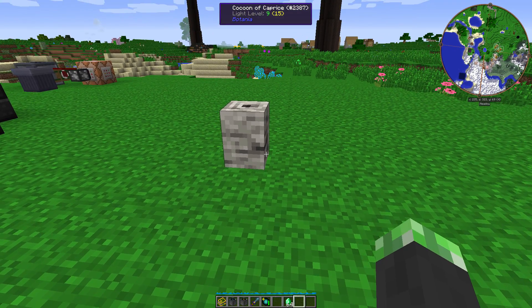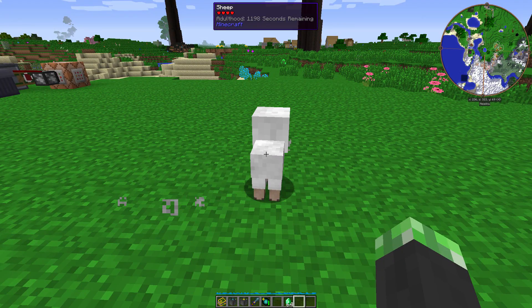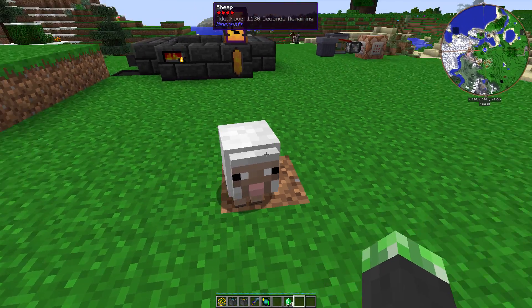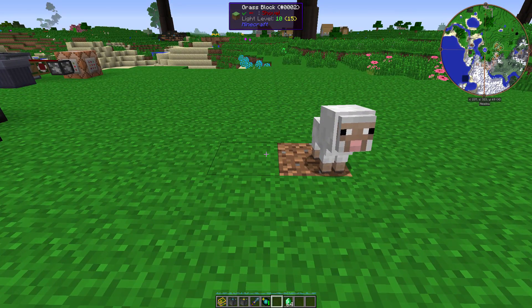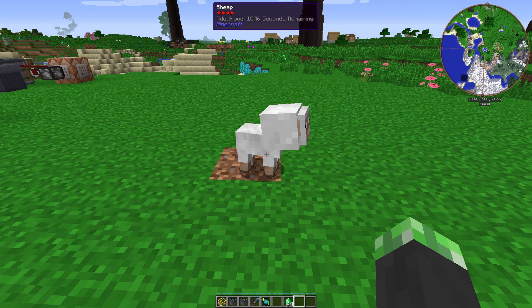This thing is definitely shaking faster. I think whatever's in here is gonna hatch. It's a sheep! Okay, so it takes a bit for the sheep — or for whatever it is — to pop out. Like I said, this is helpful for if you seem to have run out of animals and you can't find any more. So if you need more animals, the Cocoon of Caprice will definitely help you with that problem. Weird block? Yes, but it is very helpful as well.